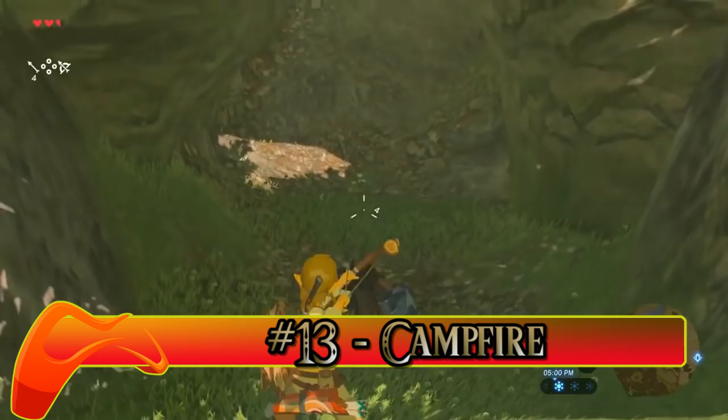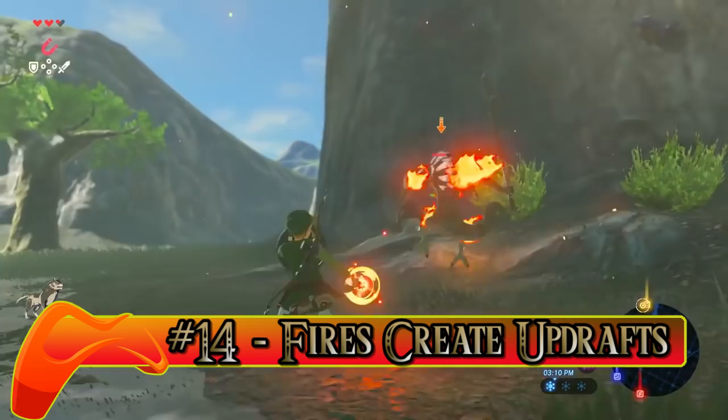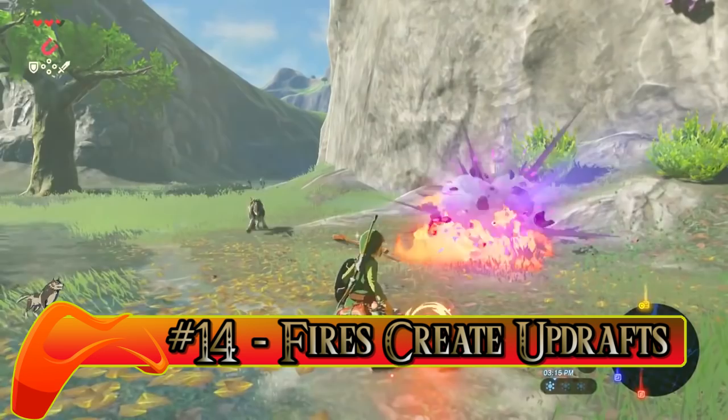Number fourteen: Fires Create Updrafts. If you see a large patch of grass and set it on fire, it will cause a huge gust of wind. You can use this as an updraft for your paraglider. Neat, huh?